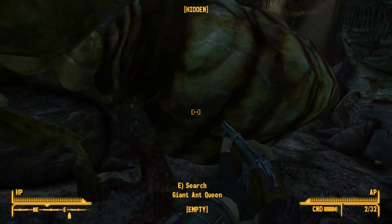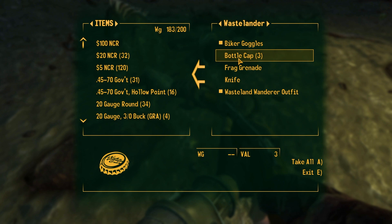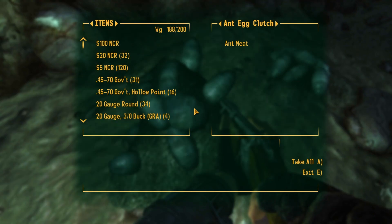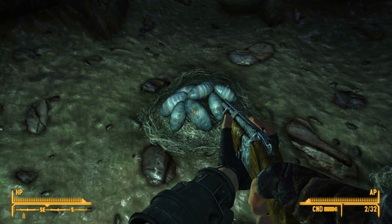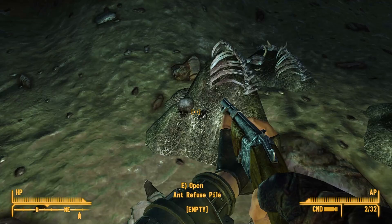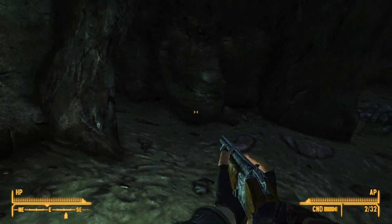It was empty — a giant ant queen that had nothing in it. We got a wastelander down here, a couple of them, and some egg clutches that just have more ant meat. That was it — just a couple dead wastelanders and some freaking mounds.